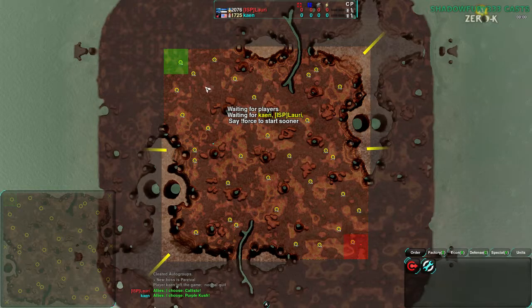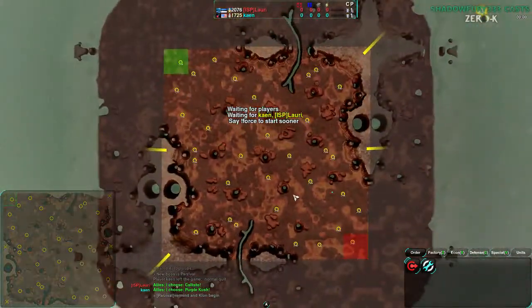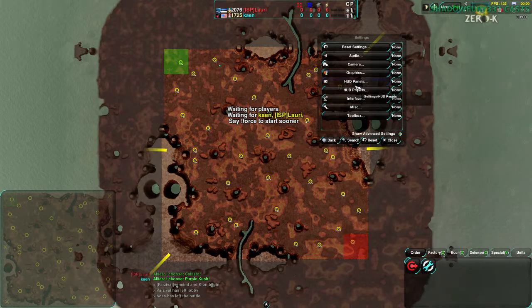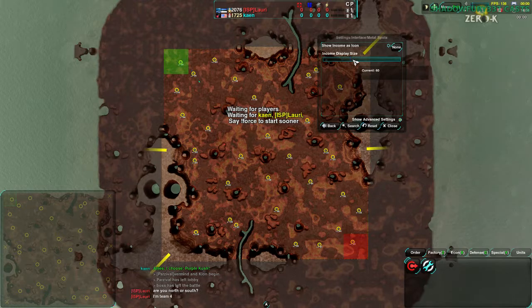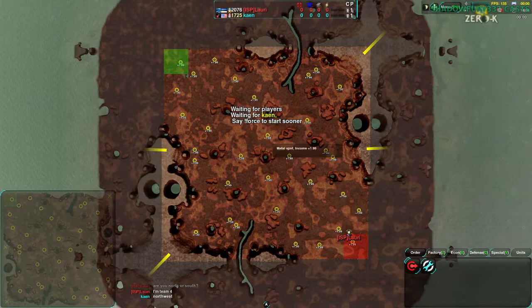So we're going to have Kane and Lowry, with Kane probably starting in the northwest corner of the map and Lowry in the southeast. The map is Titan Duel — a fairly familiar map. We've seen it before.